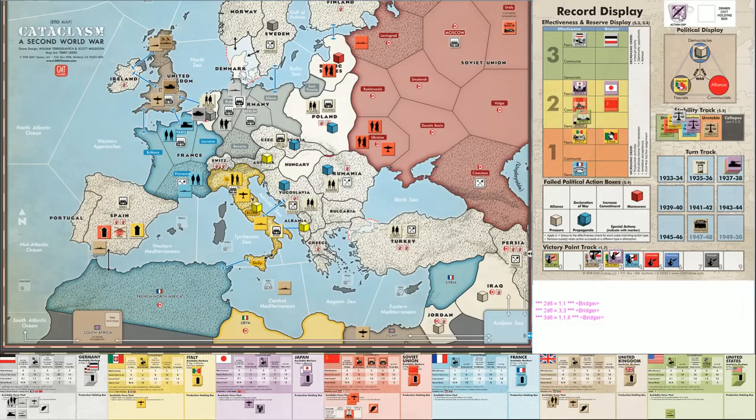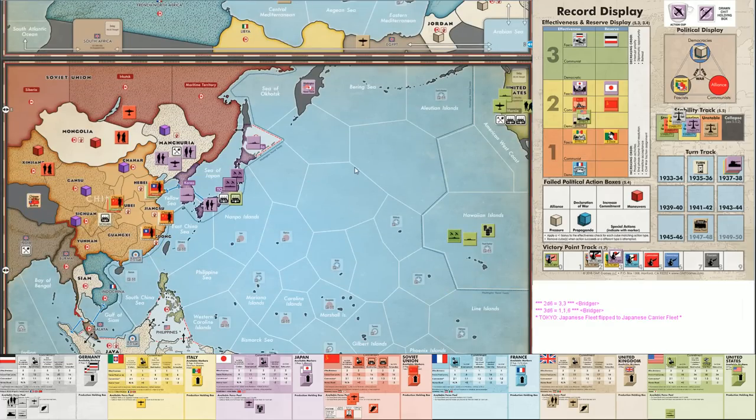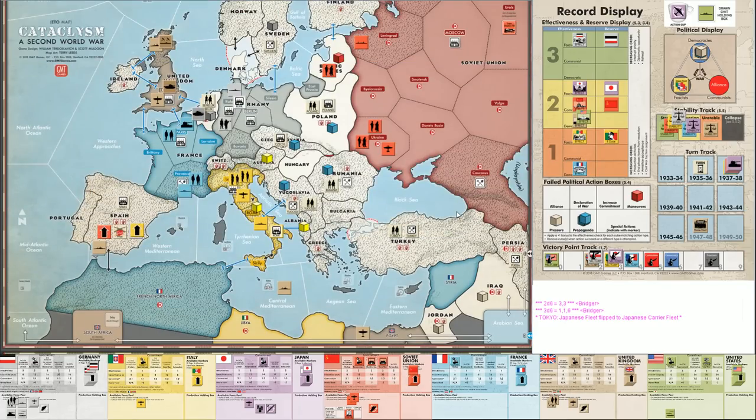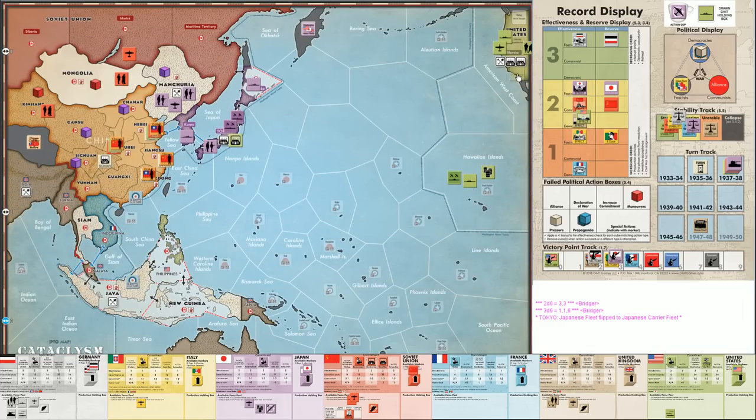Next out of the cup is a Japanese fleet upgrade — two carrier fleets now in Tokyo. The Italians' army comes out; they could put it in Lombardy to help in France, or attack into Yugoslavia, but restraint is key. Part of the fascist game is restraining yourself — the sooner the Allies get going the worse it is in the long run. A new American fleet comes out; it goes in California since Hawaii already has two fleets and the Philippines is off-limits due to the Washington Naval Treaty.